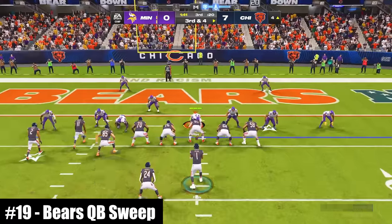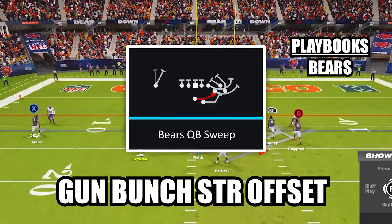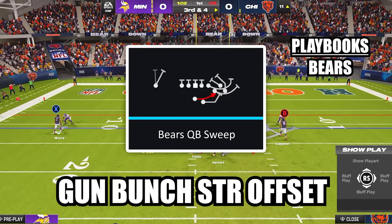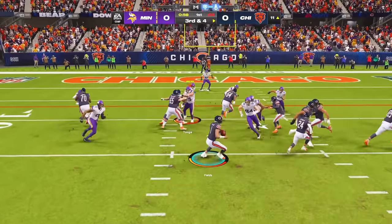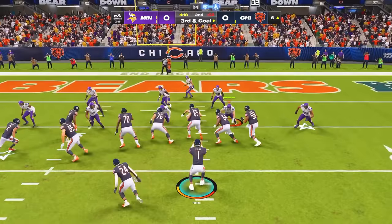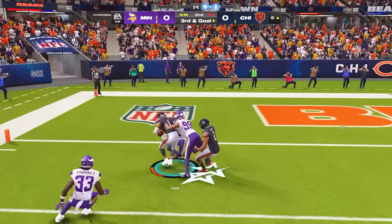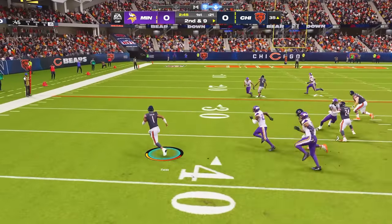At number 19, this run play is perfect for players who want to take full advantage of a mobile quarterback. The play is Bears QB Sweep in the new formation Gun Bunch Strong Offset. After the snap, both the tackle and the tight end will kick out to serve as lead blockers to the outside. Sometimes a running lane will open up inside, but most of the time the best strategy is to lay off the sprint button and let your players make their blocks before bouncing it outside where there should be a ton of open space.